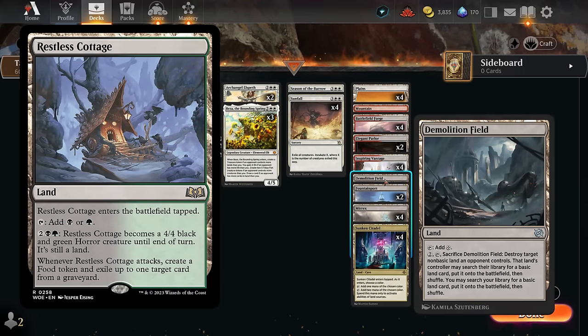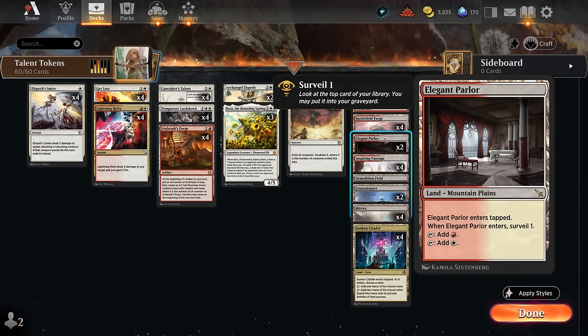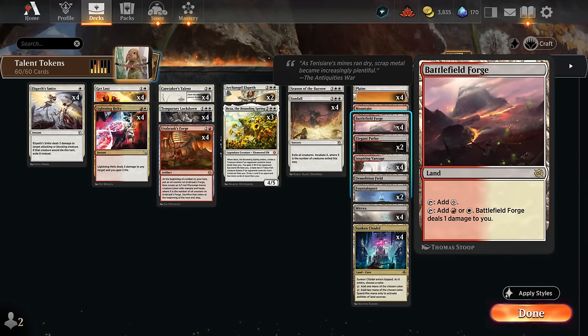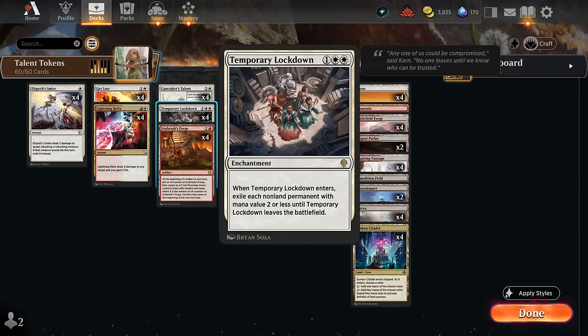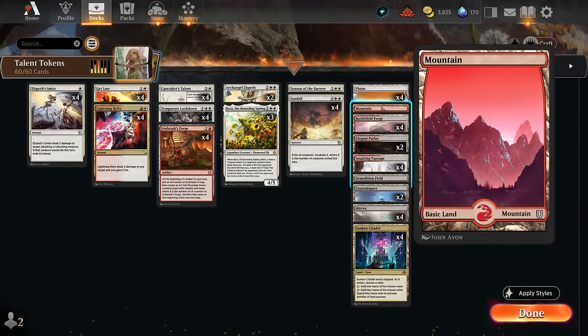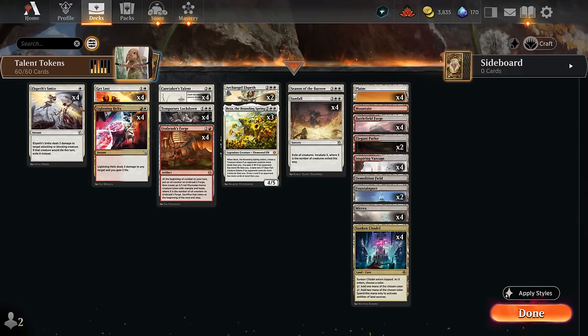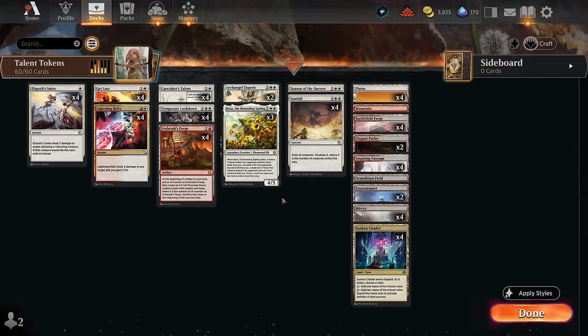There's also a one-of Demolition Field, which can benefit from our Sunken Citadel and is especially useful at dealing with opposing creature lands against Golgari midrange — the Cottage can hit pretty hard. We have lots of red-white dual lands: Parlor enters tapped but can surveil to set up draws; Forge's untapped but costs some life; four Inspiring Vantage untapped early, important for casting Elspeth's Smite and Lightning Helix against aggro. We also need double white for Temporary Lockdown, so the mana base skews towards white. Now let's jump into some games and see how the deck does.